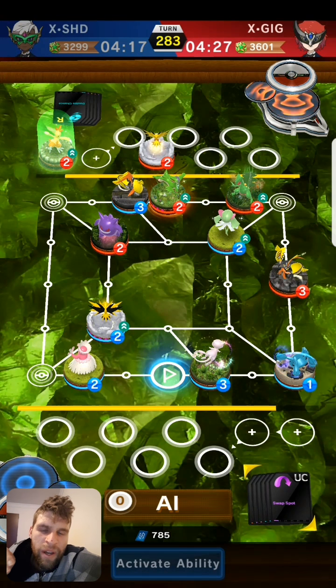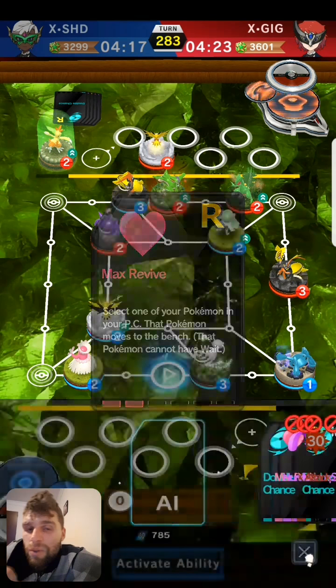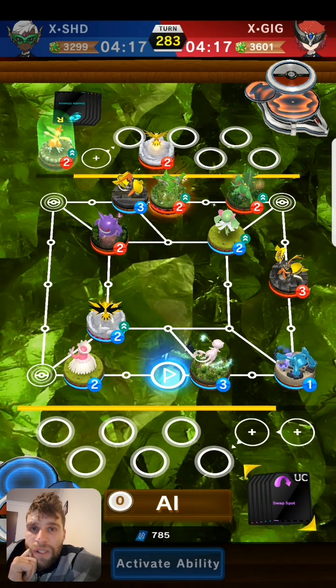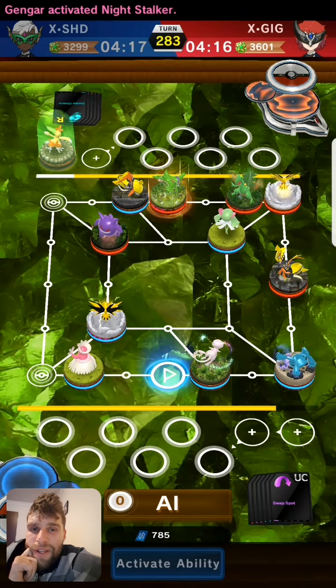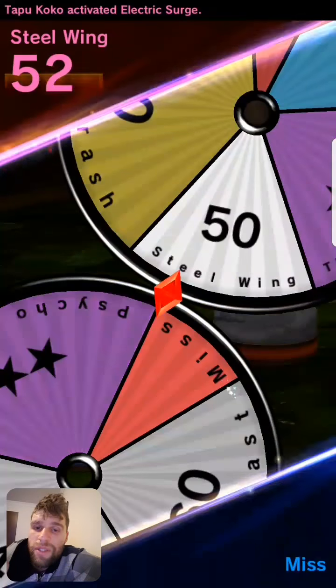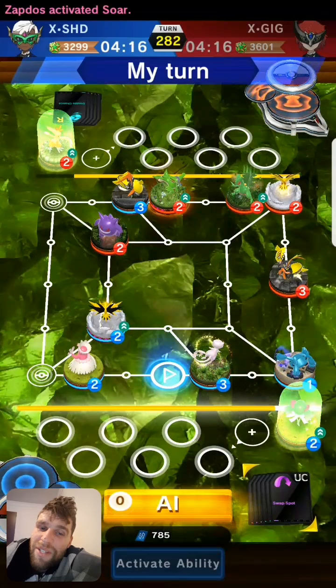I'm just going to drop my Metagross here so he can't attack Mew — he can't get to Mew right now. He was going to get surrounded, he'd have to take two turns to try and get there, and then I can defend against him better. So that's just a deterrent. If Zapdos attacks, I'm hoping for my 40 — I want to get Zapdos confused. That would have been a perfect time to get a Psycho Switch, just saying.